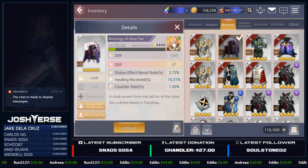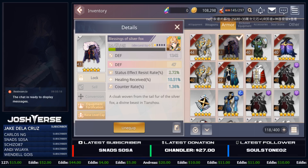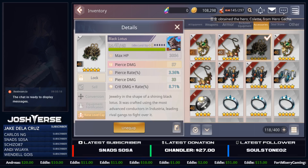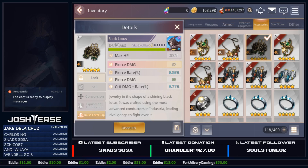I just wanted to make a video talking about that. Hopefully it helped some of you out, and maybe some of you were unaware of some of the other things I mentioned as well. If we look at accessories — right here, Black Lotus has flat pierce damage as its main substat. So definitely not as good as pierce rate percentage. R.I.P. But anyways, you guys get the idea.